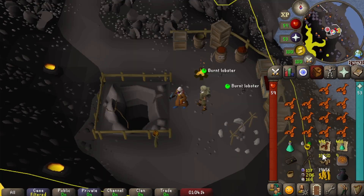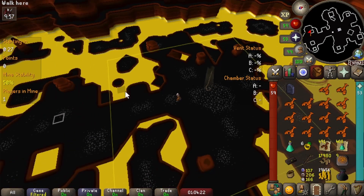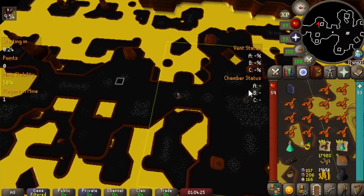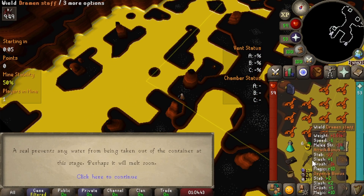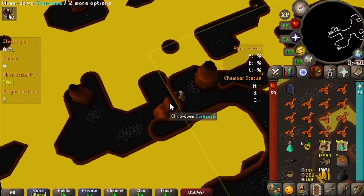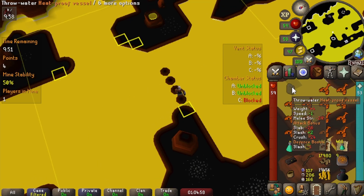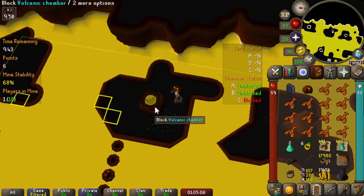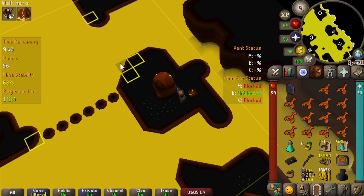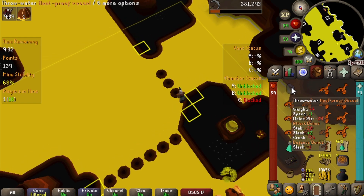I've been trying a new method to get as many points out of our nummulite as possible. This is the gear I'm wearing — highest prayer bonus available — with a full inventory of lobsters. Leave a couple of slots free for the brew vessel, then walk to the southwest stairs. This is a scuffed solo method where you only focus on vents A and B, hoping that C vent is fine the whole way through. Run to this spot, make a bridge to cap a vent and get some points, then come to the next point and make another bridge.